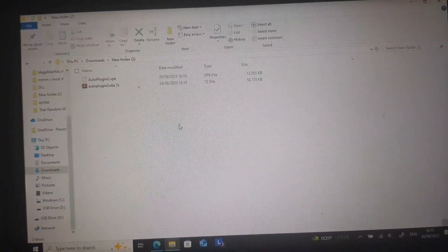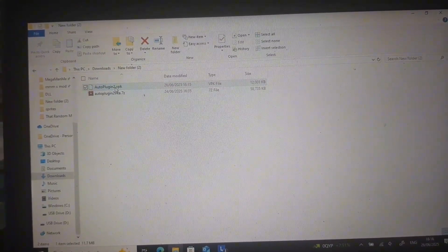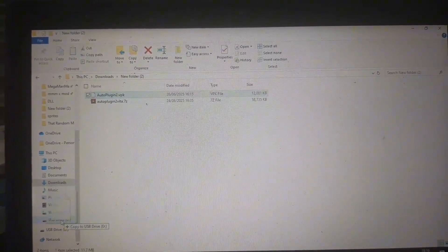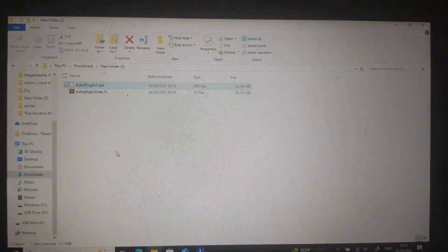Once you've got that downloaded, it will just have the VPK right here and you can transfer this over to the root of your PS Vita. However, I've already done this, so we can go straight back onto Vita Shell.